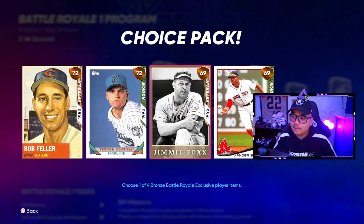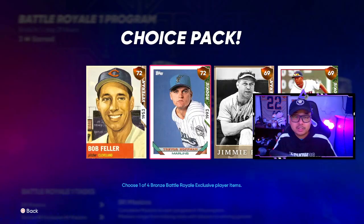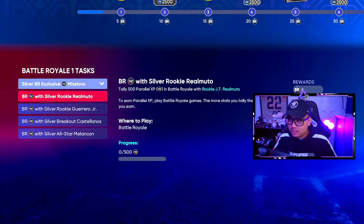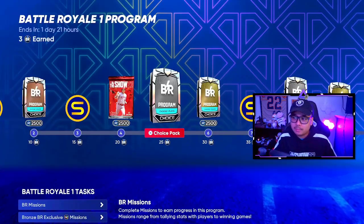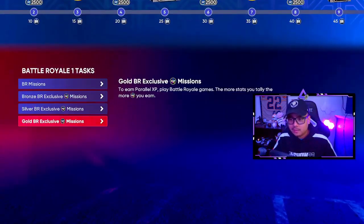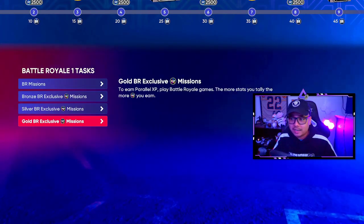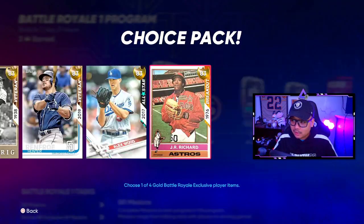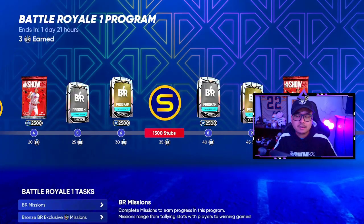These card lists will be updated once Battle Royale 2 comes out and the program changes. For the silvers, you need to draft Rookie Ramuto, Guerrero Jr., Breakout Castellanos, All-Star Melanson — those are the cards shown in the BR program silver section. For the gold BR exclusives, you're drafting Veteran Renfroe, Breakout Richard, All-Star Wood, and Veteran Gehrig — and you can see exactly which cards you need in the gold BR program section.